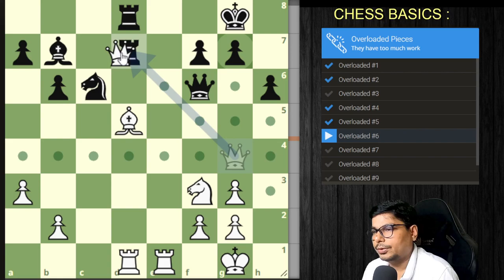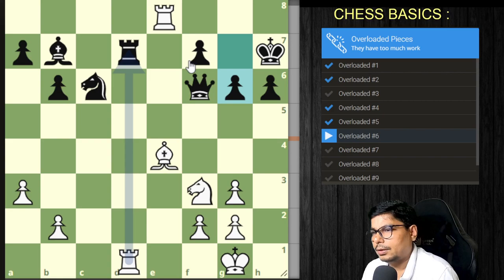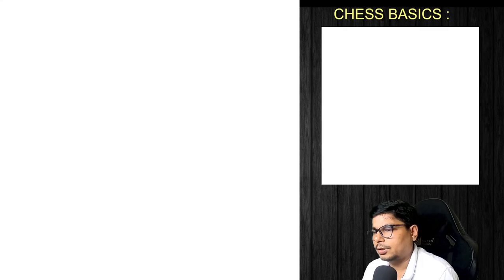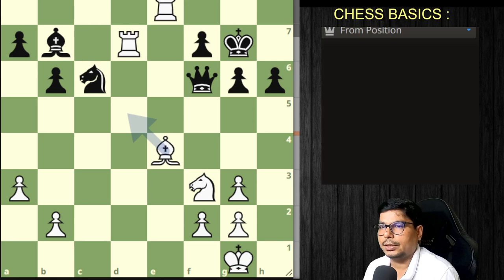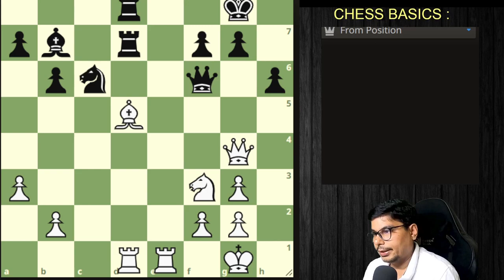What if you capture? He captures, he captures, then you go for a check — it comes there, you go for a check, it comes out. Is it winning for you? Not very clear. You win that rook, so you have given your queen for two rooks — that won't be a great result.